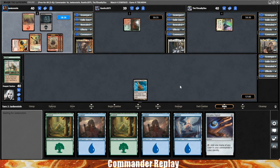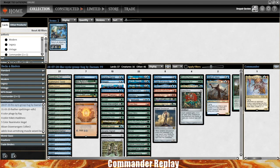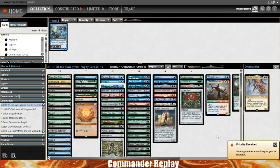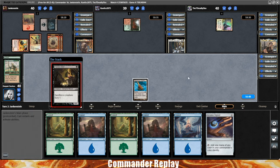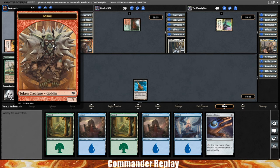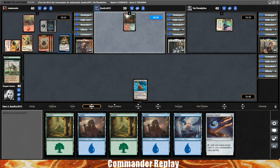In this deck we're doing Coat of Arms, maybe some shared animosity type stuff — no shared animosity, but there is a Purphoros, an Impact Tremors, a lot of ramp, and Locust God. Should be pretty good. Opponent hits with the Goblin Lackey, drops in a Siege Gang Commander, makes a bunch of tokens, and then drops in a Viscera Seer. That's a pretty good turn — I'm jealous.